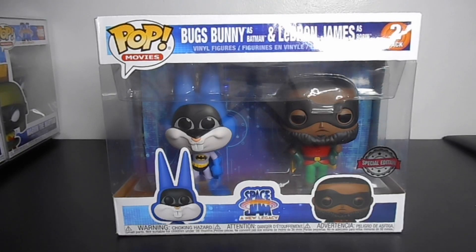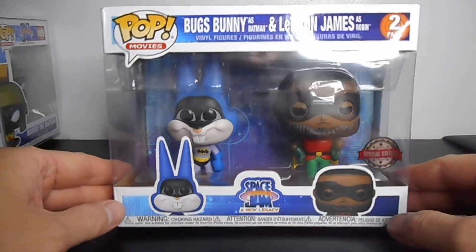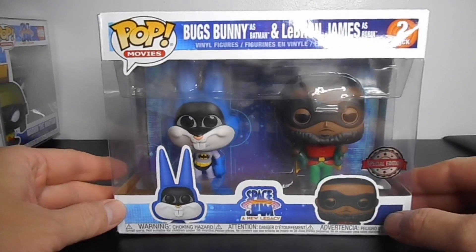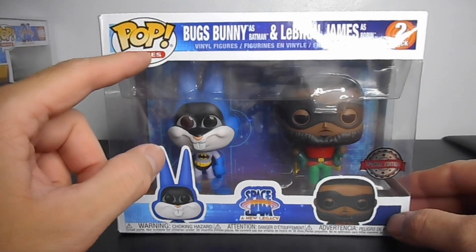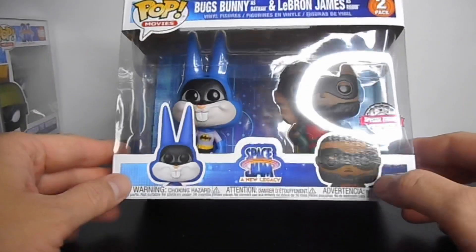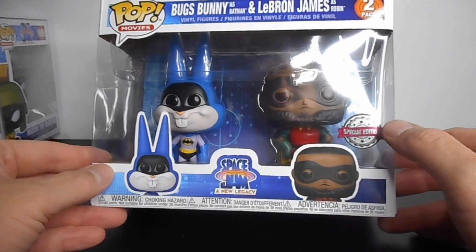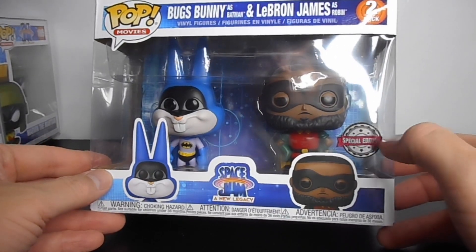But before we do the unboxing, let's take a quick look at the artwork of the box. Here you can see the iconic signature window display box of the Pungkupak. You can see the Pap movie — this is a movie line 2-pack Space Jam. And you can see the special edition sticker — by the way, this sticker is Target exclusive.